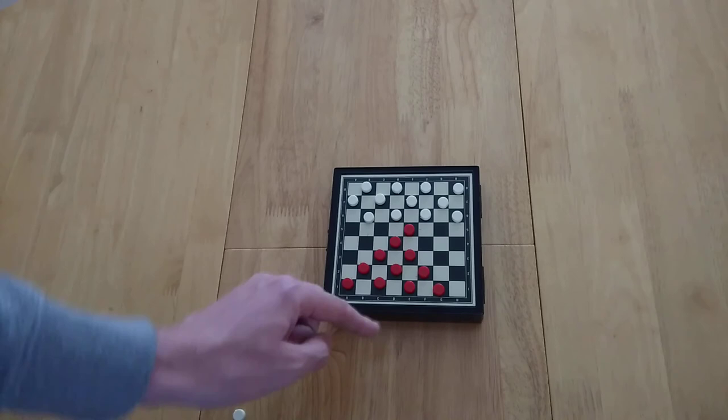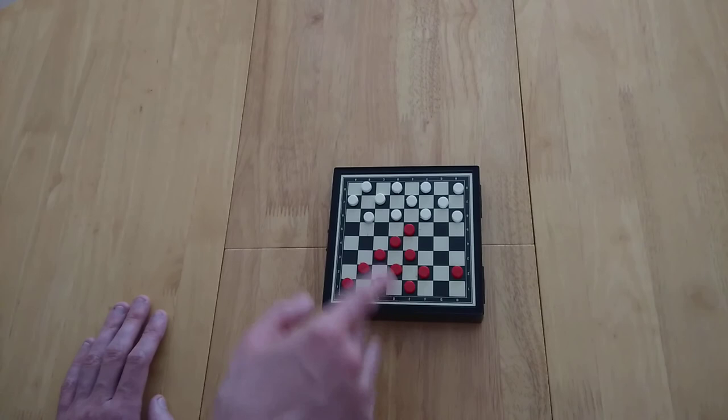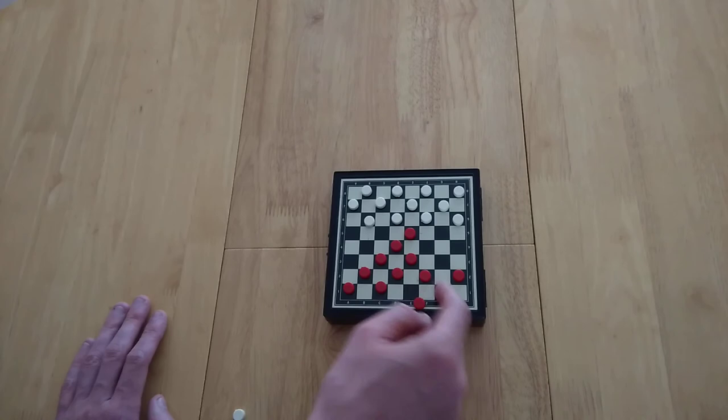Which brings me on to my final point of these brief ideas, and that is this idea whereby if you start moving these pieces off the back line, you're vulnerable — because suddenly you could get taken. If that had gone here, there's no way to protect it. So it's very important to watch out for that kind of stuff.